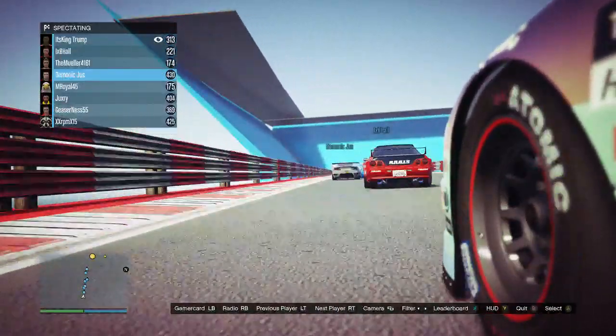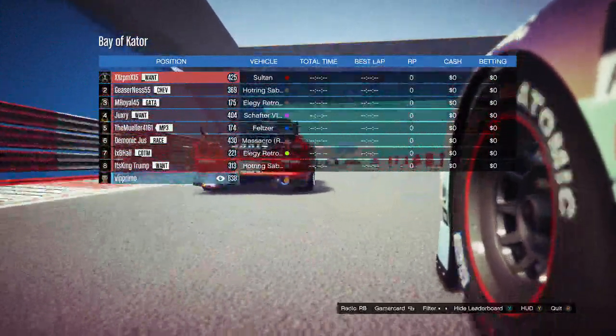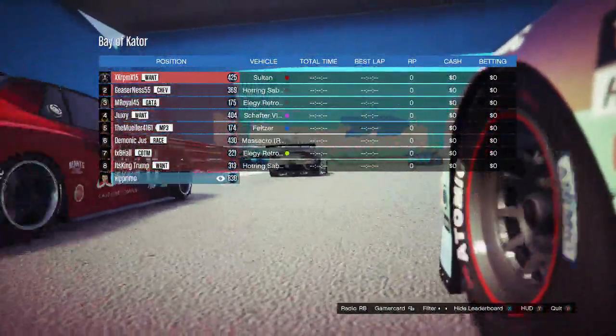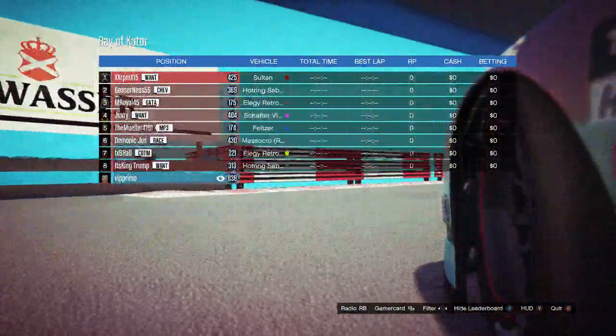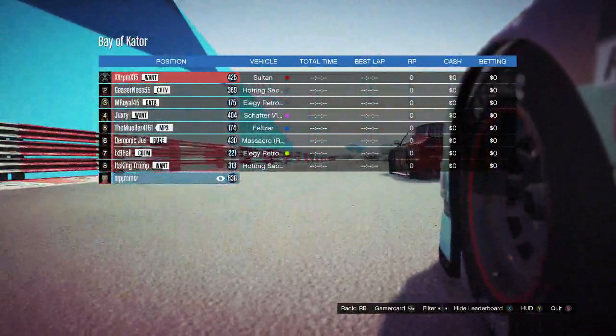Welcome to the Fucara Super GT. We have RPM, Geezer, Emeril, Juxury, Mueller, Demonic, Hall, and King Trump racing tonight.